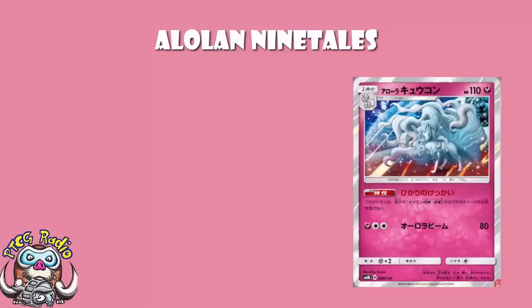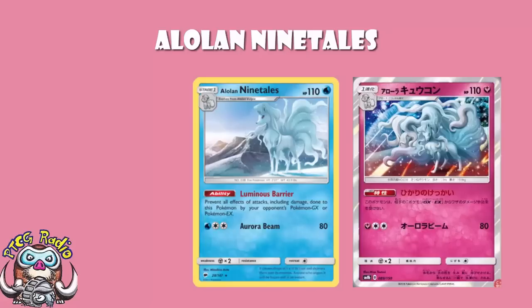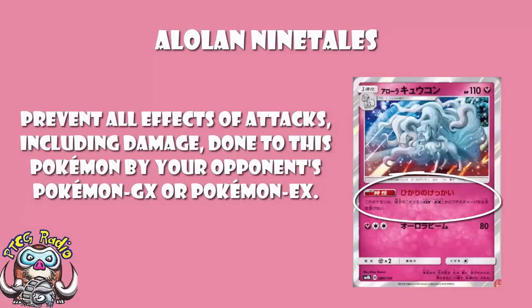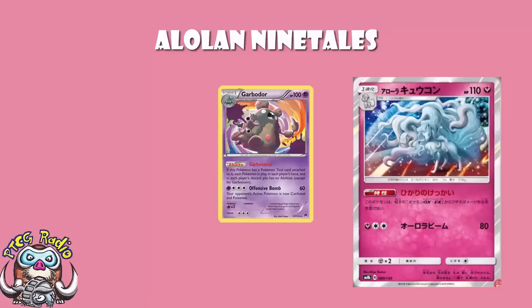But really, here it is - the ability. And like I've said, it is exactly the same ability as we saw on the old Alolan Ninetales. It is immune to attacks from EX and GX Pokemon - it cannot be damaged by attacks from EX or GX Pokemon. Other effects, other than damage, do go through. Here's what's super, super awesome though: there's been a huge change since the last one came out in Burning Shadows, and the change is Garbodor got rotated. So now, this can't be turned off.